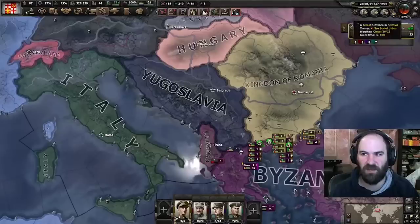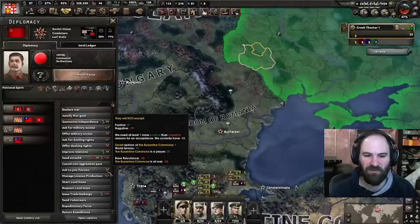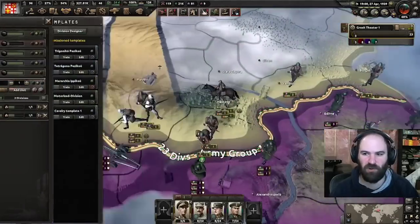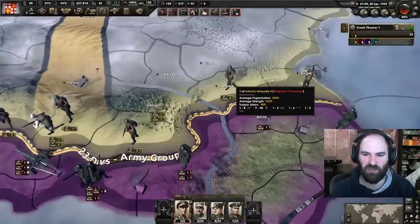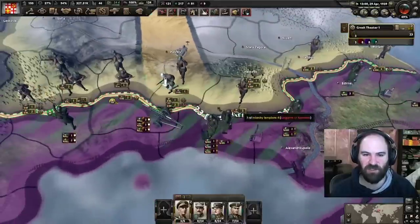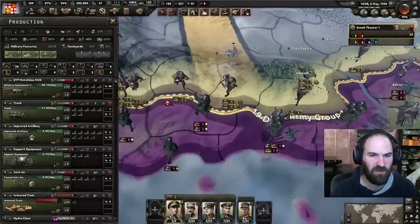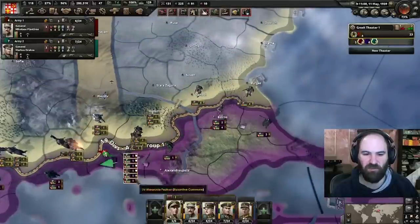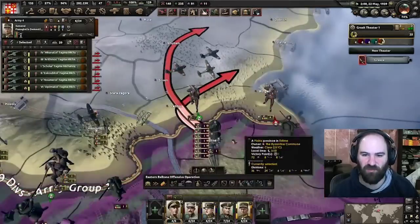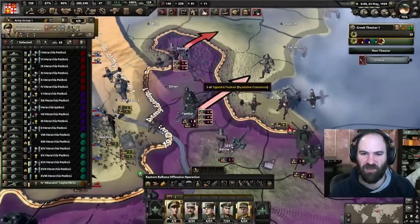As our world tension increases, we might then be able to join the faction because world tension is a factor. So we're going to concentrate some motorized here, push through Yambol, and trap these four units. We have an artillery deficit still, so we need to boost artillery. They pushed back some — I'm not too worried about it. Once we start pushing them we should be in good shape. We got that. One escapee. If we keep moving up, we can probably trap Varna, but I don't want to get too greedy.